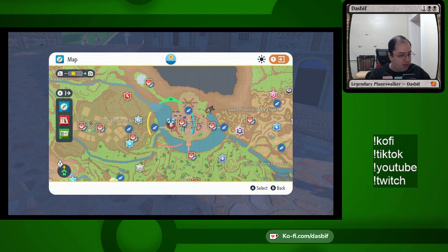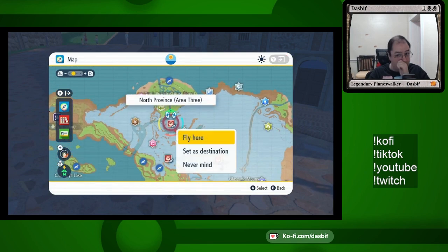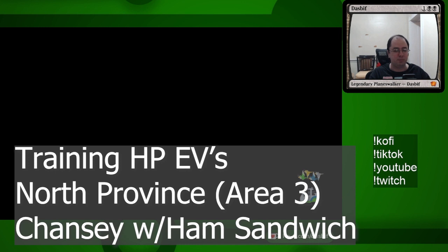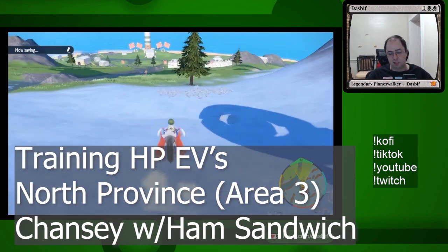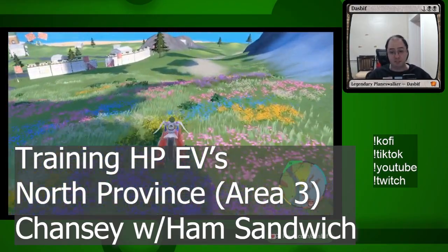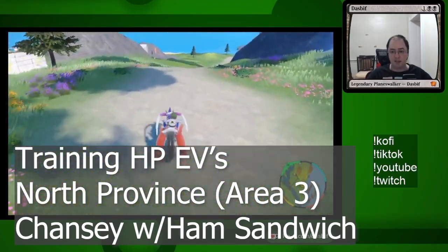For HP, I like going up here to North Province Area 3, up by the Fairy Crew base. I like going up here using a ham sandwich and hunting down Chansey. I prefer not to use sandwiches just to save the effort of making them, but Chansey gives so much experience I can double-dip. Every Chansey gives two HP effort value.